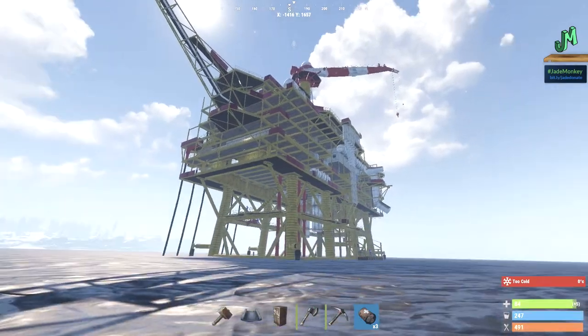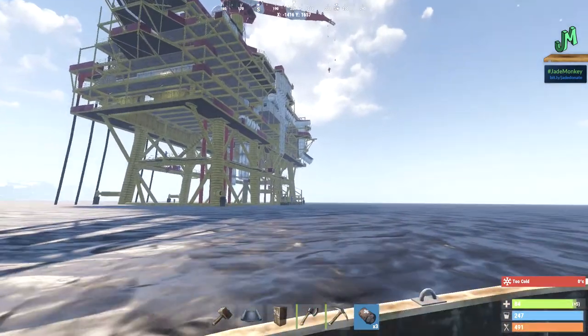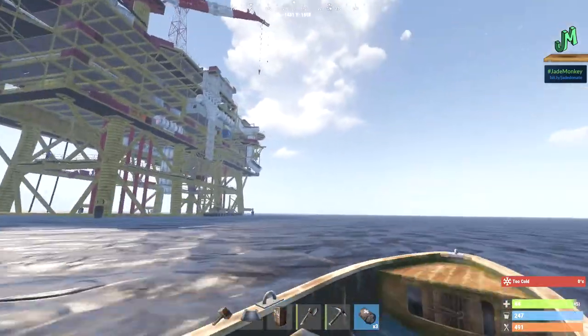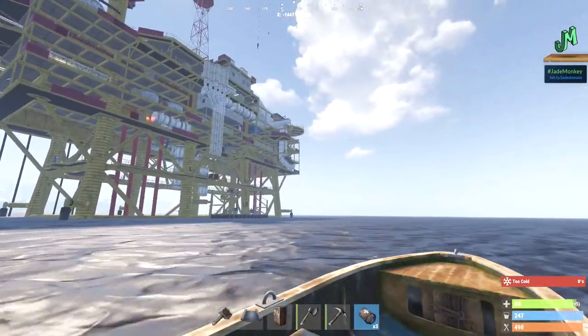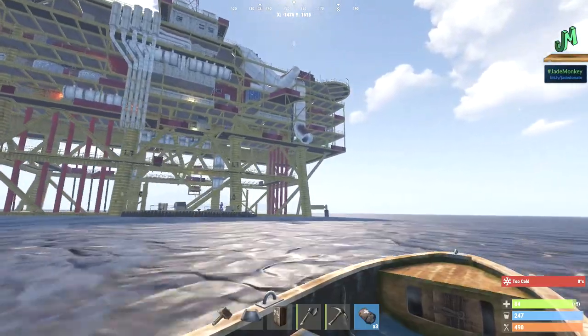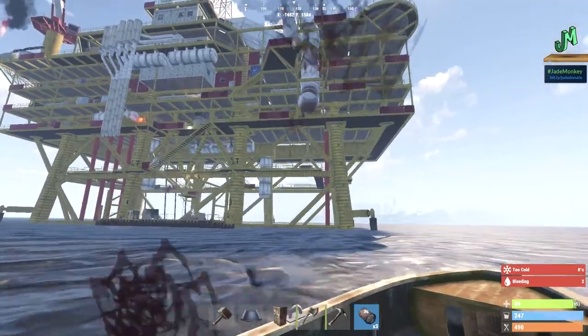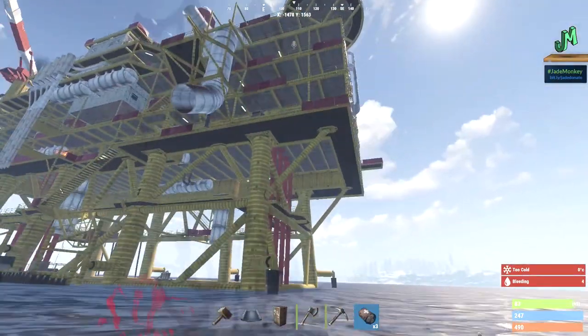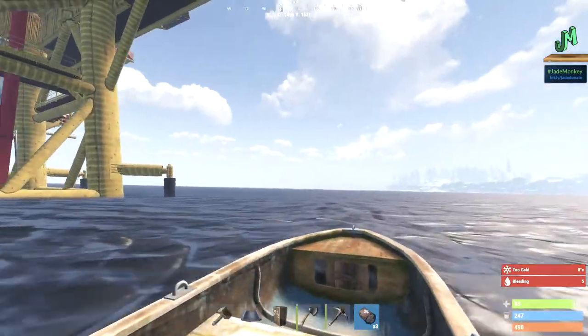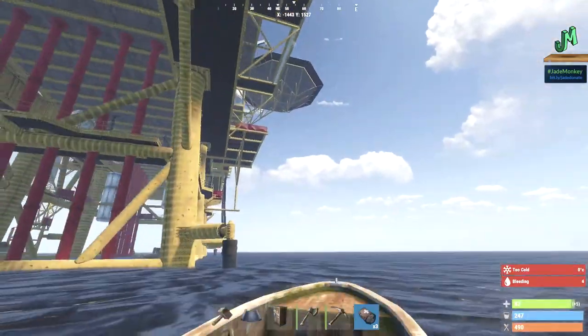Right here we've got the flame side and the dock side. We have a crane over the dock side, so don't get that confused. Here's the dock side, and the back side here is the crane side. This other side right here is the helipad side.